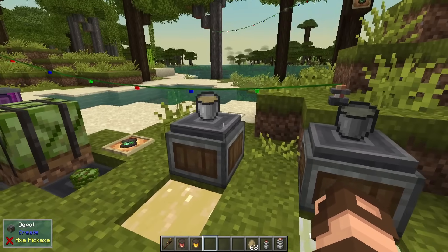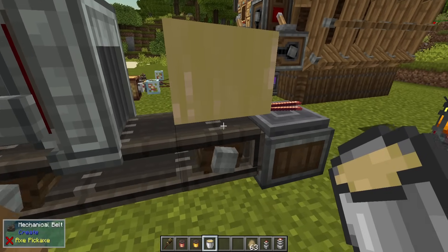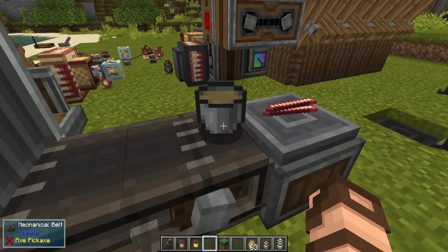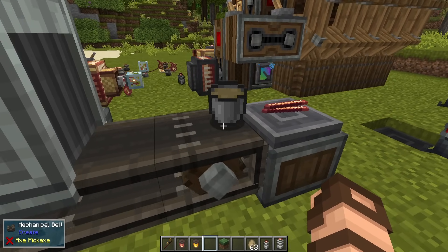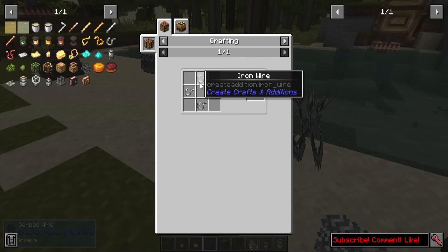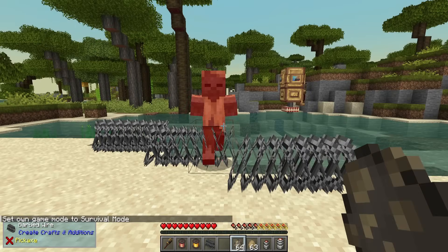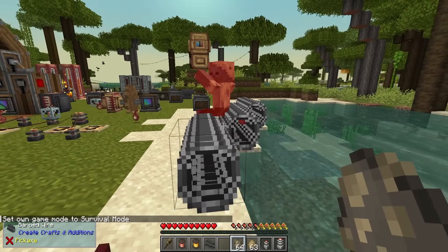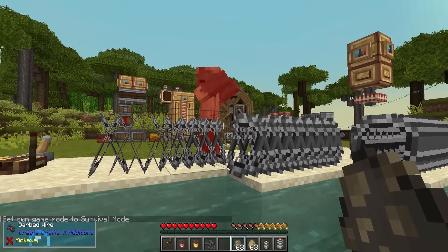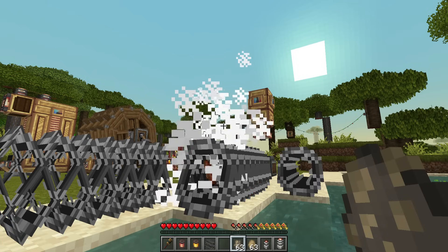This mod also makes some items stand upright on a belt instead of laying flat — a nice visual touch for certain items. Something else useful: barbed wire, made from iron wire. It's a very strong defensive item — mobs that walk through it are severely slowed and will take enough damage to die in most cases.